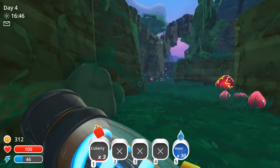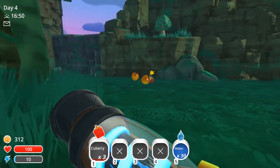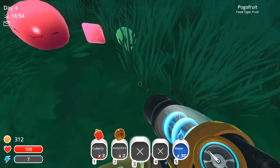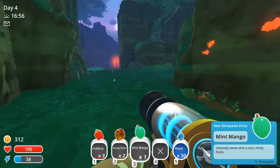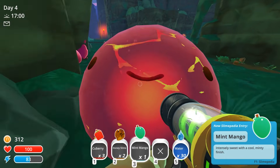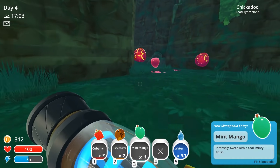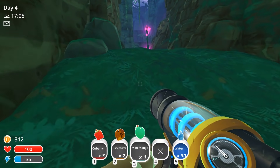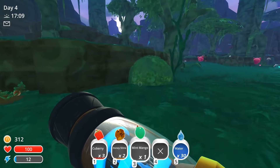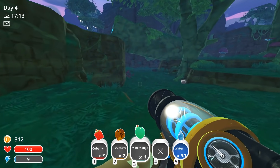We've got some booms for sure, and there's a couple honeys. All right, let's get you out of here. Let me grab the mint mangoes — mint mangoes are usually a pretty good thing to work with. I could come and start breeding briar hens at some point; that would help us with those hunter boom combos that we have, so we might want to do that.